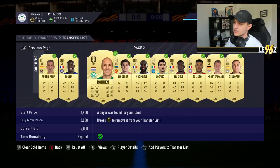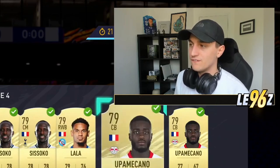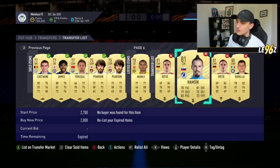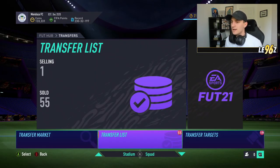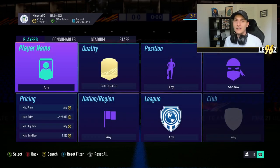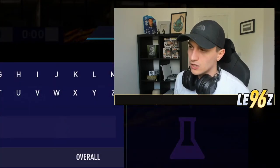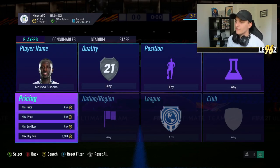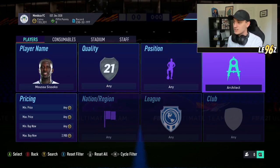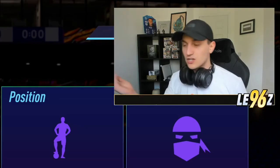We're sat on 133,000 coins, so not doing too bad. My main aim for this episode is to get around 200,000 to 250,000 coins. Some of the players haven't sold yet, but my main plan for today is going to be using that filter from yesterday while expanding on it slightly and trading with individual players. I need to find specific individual players to start with - people like Sissoko - and see what they're going for with a shadow on them, and maybe position modifiers too.